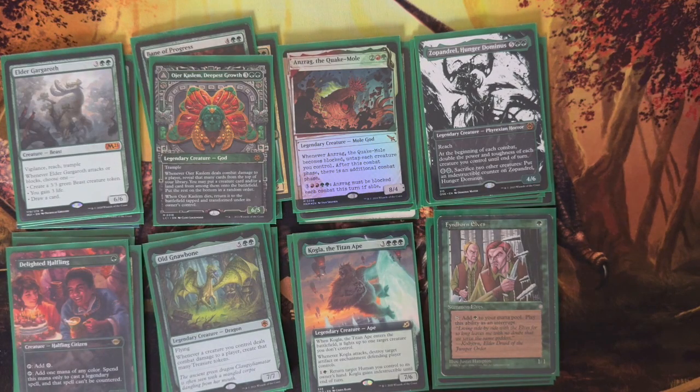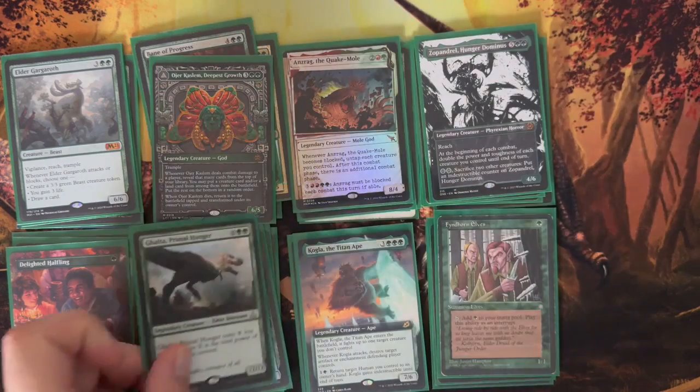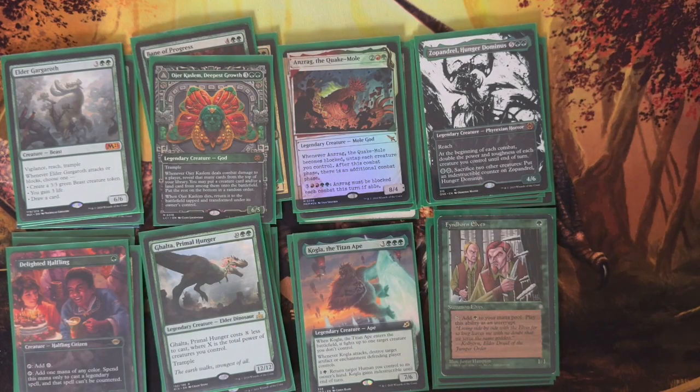We have one Delighted Halfling — gives you colorless mana that can be spent as any color for legendary creatures, and those spells can't be countered. We have a lot of legendary creatures in this deck. One Galta, Primal Hunger — costs X less to cast based on the total power of creatures you control, has Trample, and is just a simple 12/12. I like the other Galta though and might end up putting it in — that one lets you drop any creatures you want.